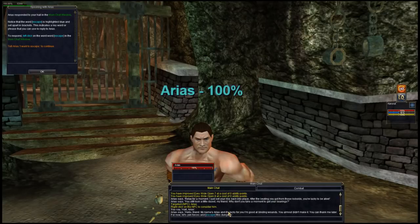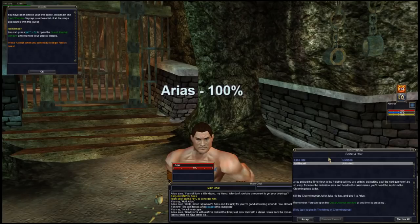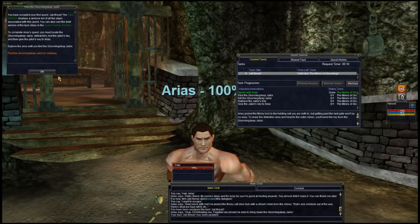Instead of having to read all the text and figure out the keyword yourself, you can now just click the highlighted keyword and it'll bring up your task window. The task 'Jailbreak' has unlimited time — there are some quests that have limited time on them, so keep an eye on that. If it's a quest you want to do, click Accept. You can also deny a quest every now and then if you just don't want to do it.